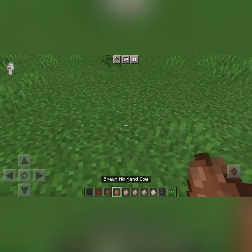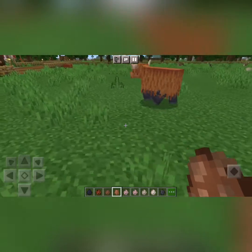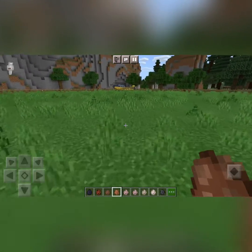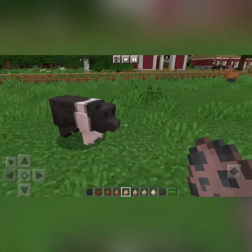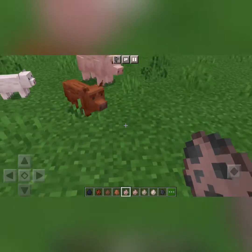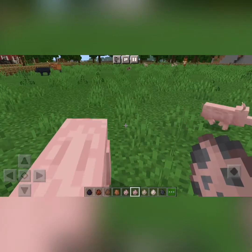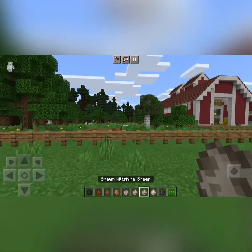Sorry if you guys hear wind — it's quite a windy day. Oh, we have a Highland cow. Nice. You can actually hit them and then they'll run away. The next one is the pig, which is quite nice. They also come in different colours. Then we have the Landrace pig — it looks basically the same, just pink.